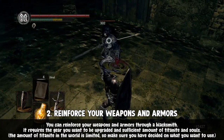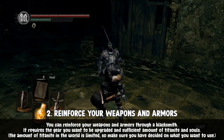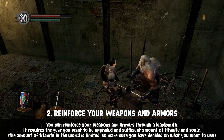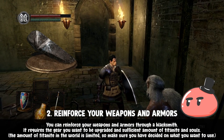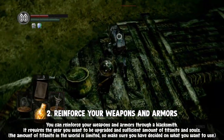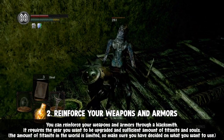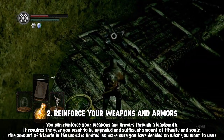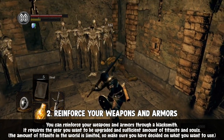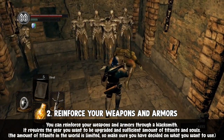Speaking of reinforcing your gear, you can do so by talking to blacksmiths found around the world. You'll need the gear you want upgraded and the specific material it requires. The most common ones are titanite shards, chunks, and slabs. There are multiple varieties scattered in the world, and each reinforces your weapon differently — some increase base damage, some add elemental damage. Just make sure you're using the right one.